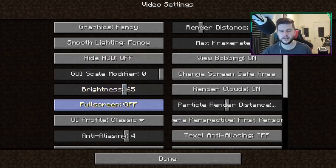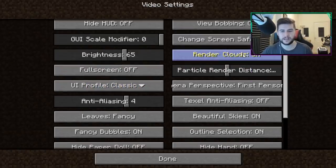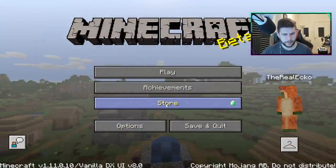Brightness is there, though I think it's mostly aesthetic. Full screen on or off — I didn't realize that was a thing. UI can be changed to classic or pop edition version — I like to use the classic. Render clouds on or off, change safe screen — it's got a bunch of settings you can mess around with, and I think it's absolutely brilliant.